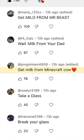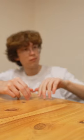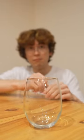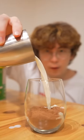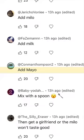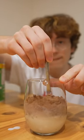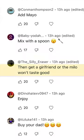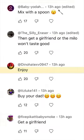Take a glass. Break your glass. Get a cup. Add Milo. Add milk. Add mayo. Mix with a spoon. Then get a girlfriend or the Milo won't taste good. Toizo, I'm borrowing your girlfriend. Enjoy!